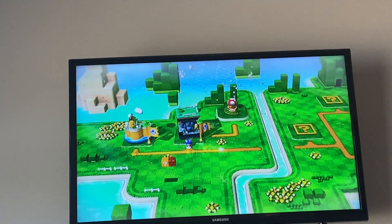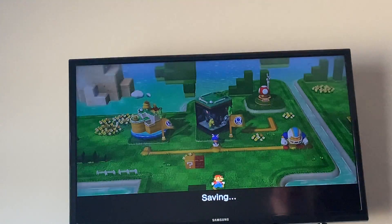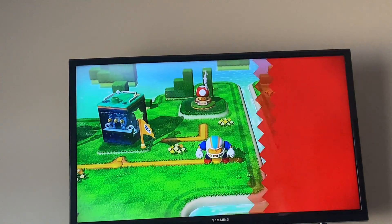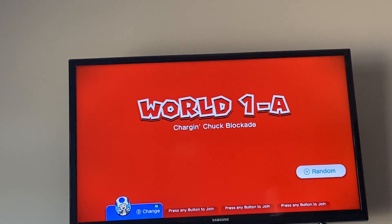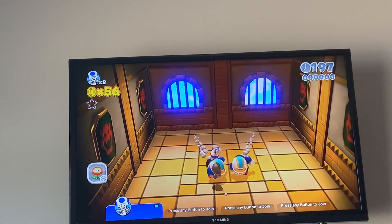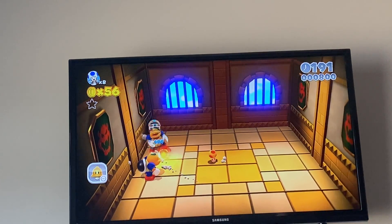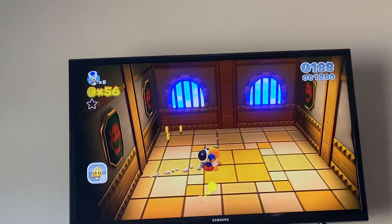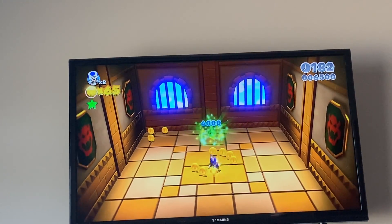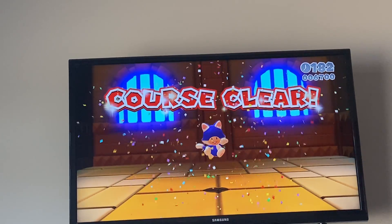There is a mushroom house there, which only gives you power-ups which I don't need, so I'll not go to it right now. Well, here's World 1-8 — Charging Chuck Blockade. So you just need to defeat all of the Charging Chucks. The fire flower is probably better for this one, so I can just spam them with fireballs. And I got hit — whoops. That gets my catsuit back, and these give you one green star.